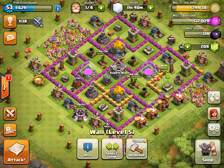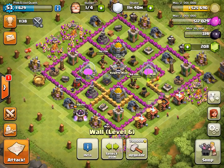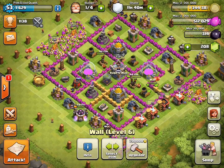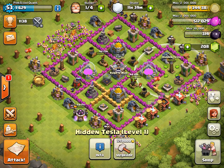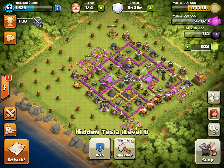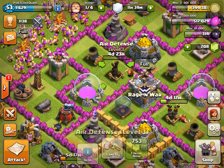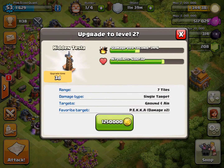I'm going to do some walls. We need 1.25 million gold for the Tesla, so let's spend on walls until we can't do any more. Our magic number is 1.25 million. I have no idea how many walls this is — maybe 6 walls or so. Alright, so now we're going to upgrade this hidden Tesla. I don't think there's anything else we need. This is a 24-hour upgrade. That air defense is 5 days, and this hidden Tesla is a 3-day upgrade.